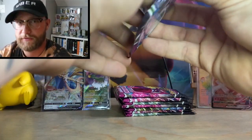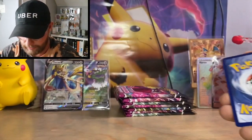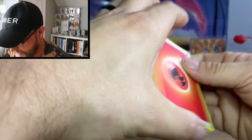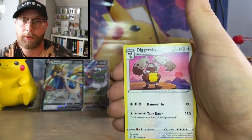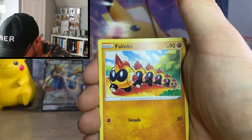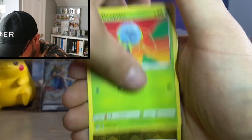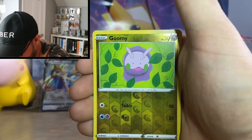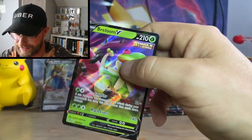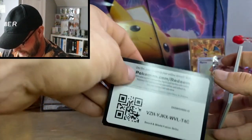Code card for you — eight packs in the Fusion Strike ETB. This is my first Fusion Strike ETB I've opened. I've been hearing great things about Evolving Skies and Fusion Strike — a lot of people are pulling some really good stuff. First pack: Digsby, Sydney, Cross Switcher, Skiddo, Flynx, Chewdle, Voluby, Goomy reverse, and the rare is a Breloom V — let's go!